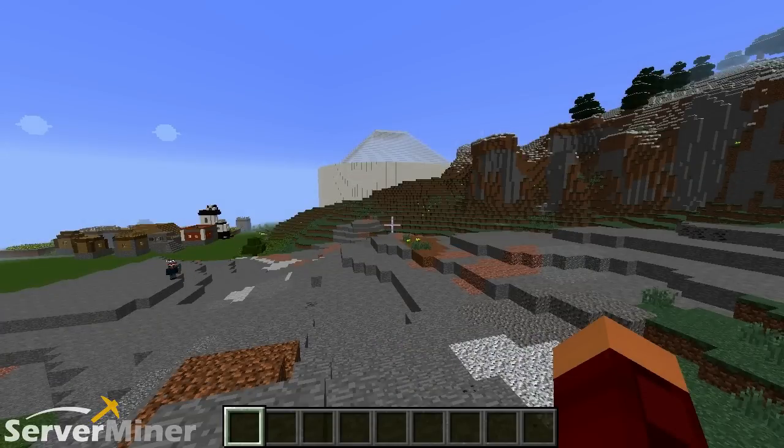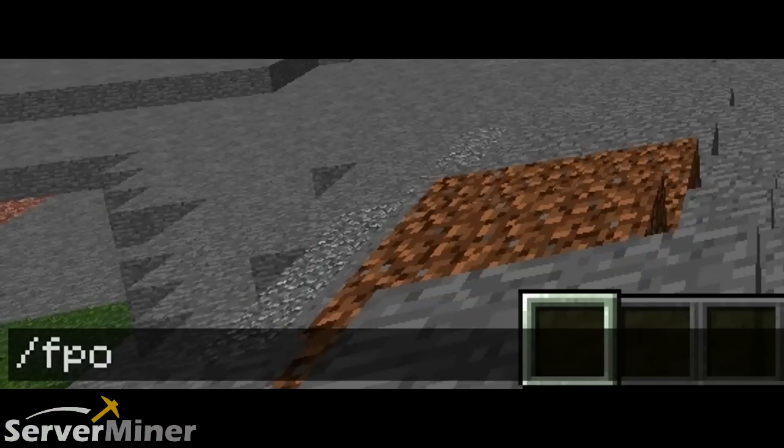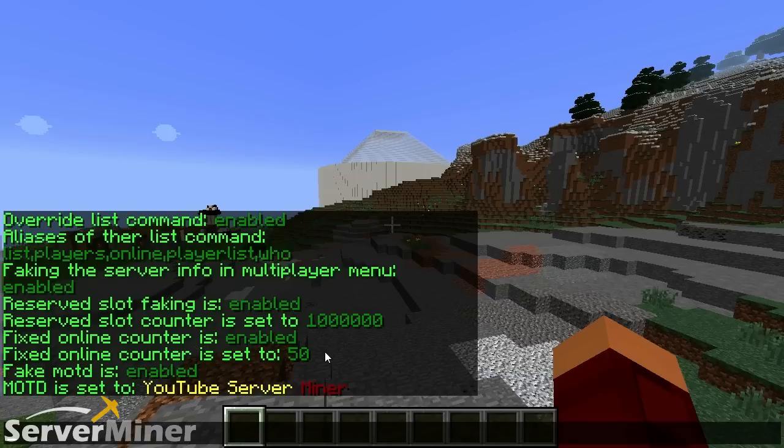The last command is /fpo cfg, or config. It doesn't actually configure anything — it just shows you your current configuration stats. It lists things like whether you have any NPC players. We're not going to get into that because it requires yet another plugin, Citizens, but you can actually have NPCs as players or mobs that look like they're logged in and can be interactive. This keeps you up to date with exactly what all your settings are.